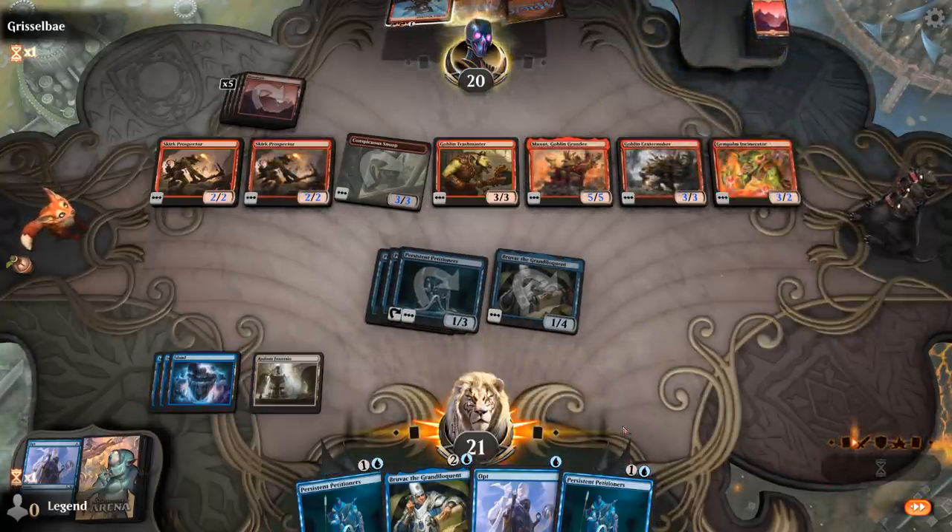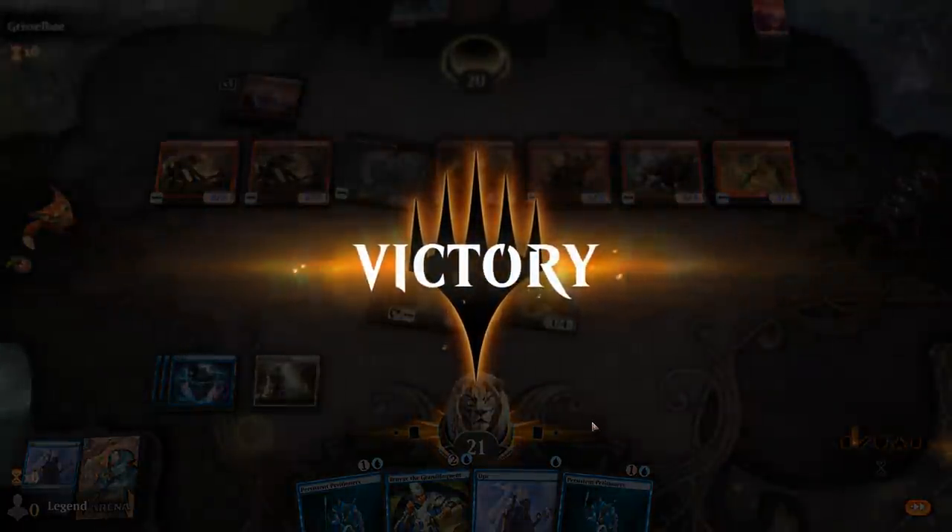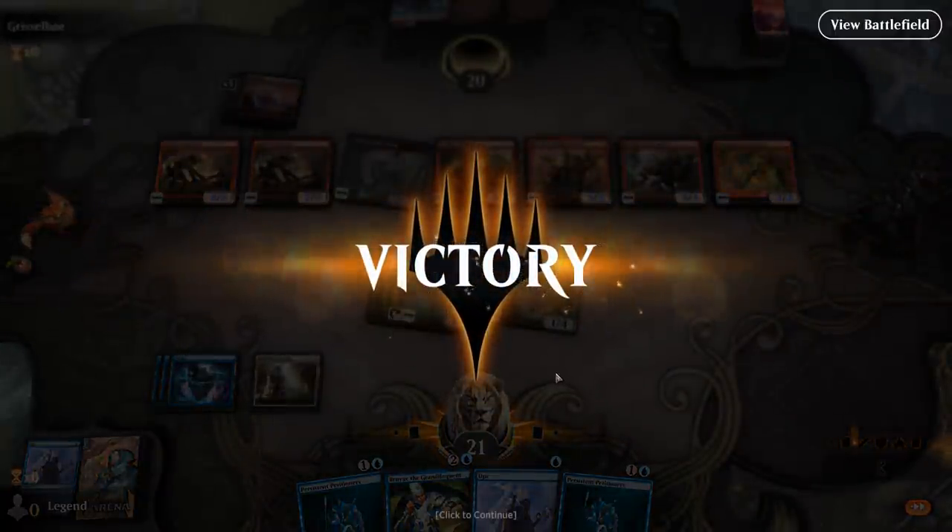I'll block. They can use the Crater Maker to finish off Bruvac but we've got another one so I don't care. Opponent's got 20 cards remaining — so that means we just mill them for 24, and that's game. With a good draw and Bruvac, we are able to sometimes beat the Goblins deck. On to the next one.